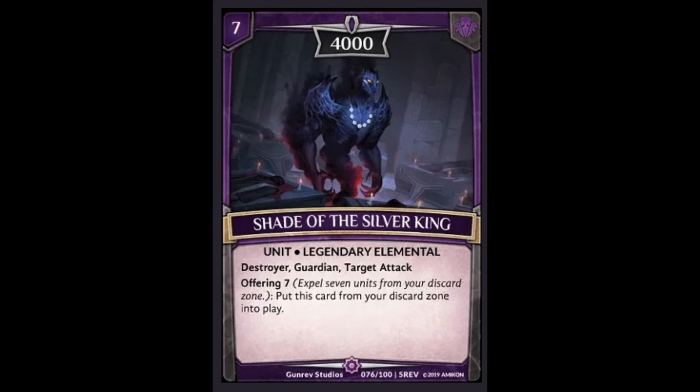Coming in at number 8 we have Shade of the Silver King, which is a new rarity in the game called Secret Rare. He's a legendary so you can only play one. Shade is at eight because he's a very good card whose summoning conditions are extremely easy to pull off. You can build a deck around him alone because he has the destroyer ability. The guardian and target attack abilities kind of seem out of place, but after playing with it you really utilize the destroyer ability the most.